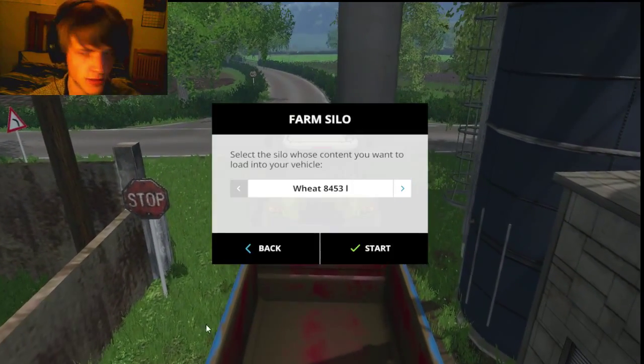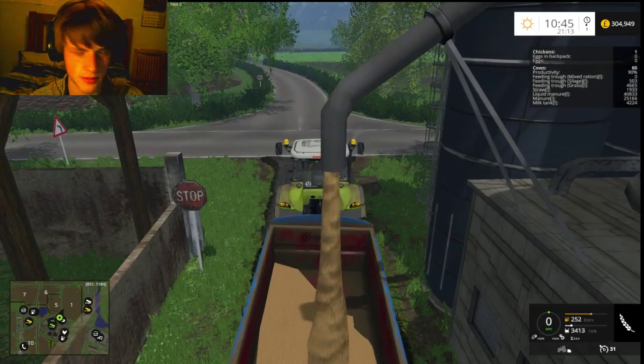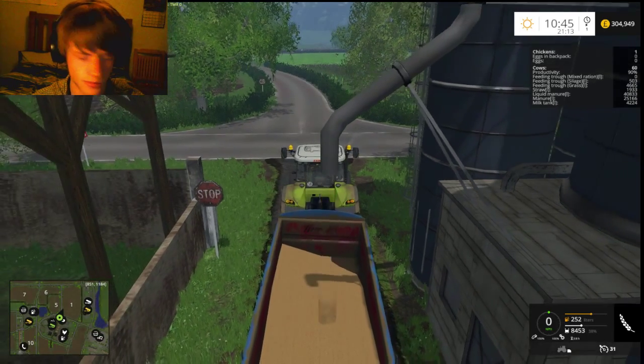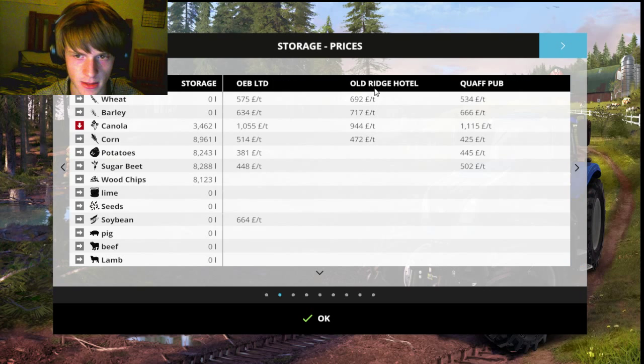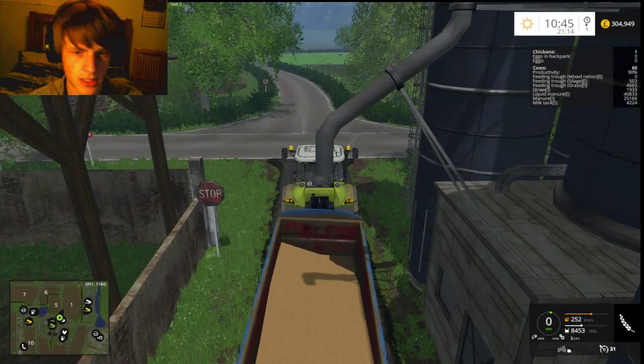And then we've got to try and sell some grain. We'll just take wheat. Is there a great demand for wheat anywhere? No. Who gives you the best price for wheat? The Old Ridge Hotel - right up the road.